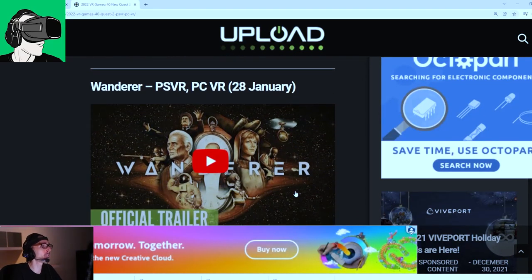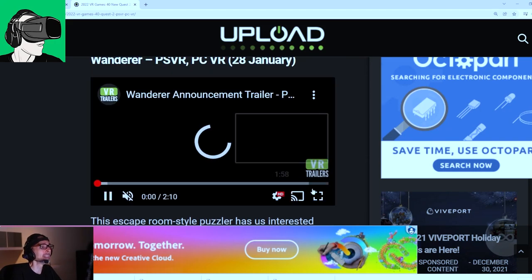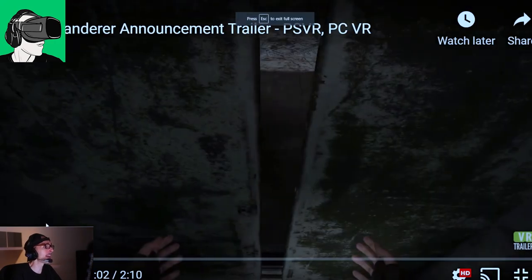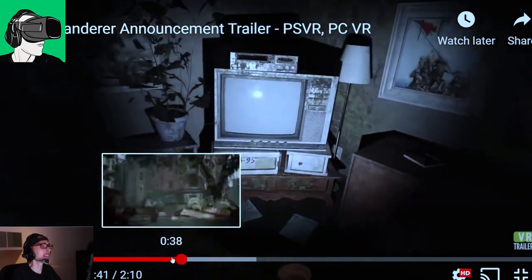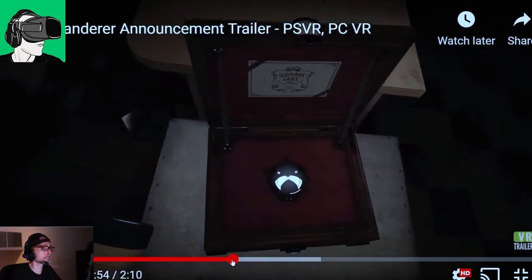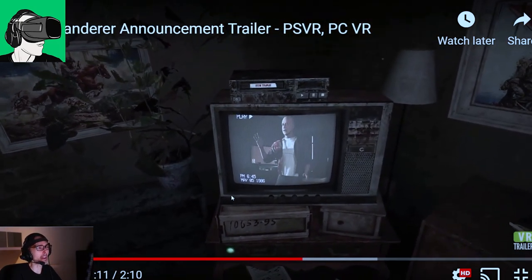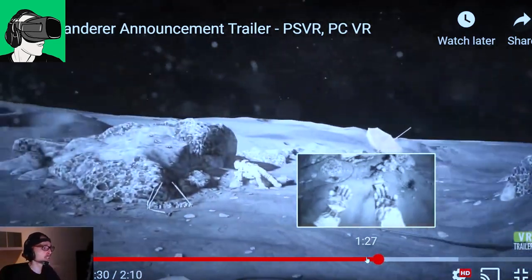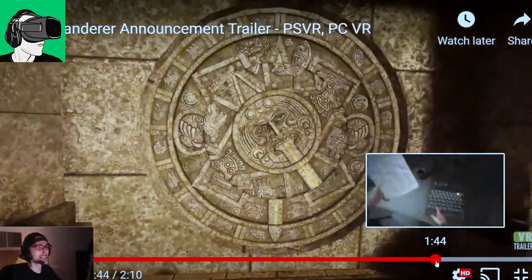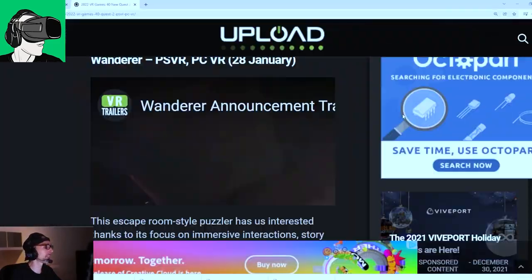Wander on PSVR and PCVR — January 28th. This escape room-style puzzler has us very interested. The graphics look okay, with a kind of half-life Alyx-inspired feel. I can definitely see some inspiration from Half-Life: Alyx here. This looks very interesting — I'd love to get my hands on it, so if the developers are watching, do get in touch.